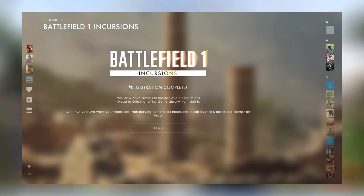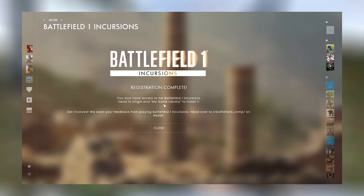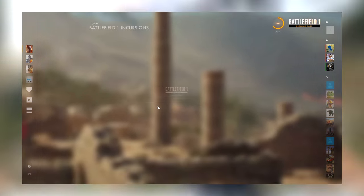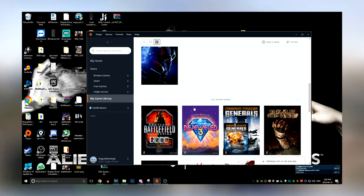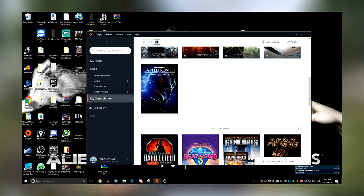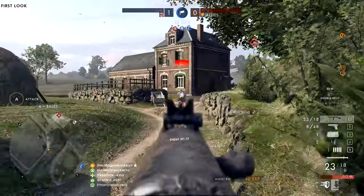Once registered, they say you now have access — head to Origin or your platform's library and it should be there to install. Close out of the game and it should appear in your games library. I have it in my favorites, but it'll be somewhere in there, same for console. Just download it and start playing.